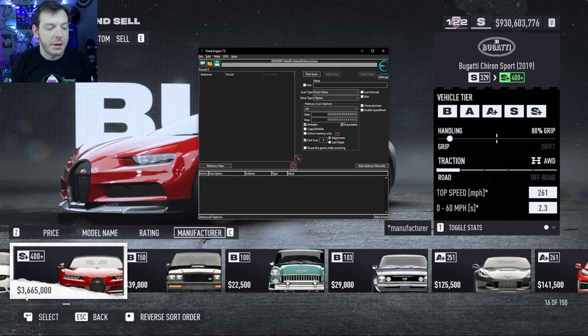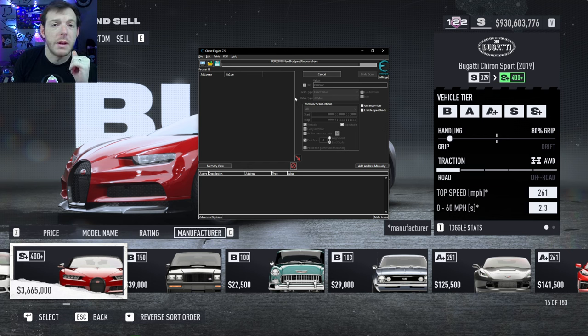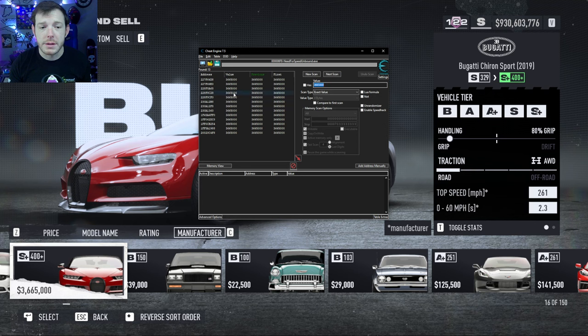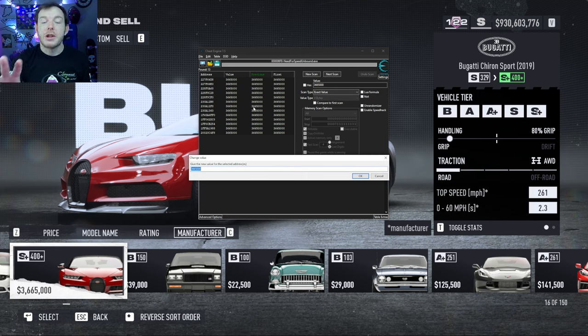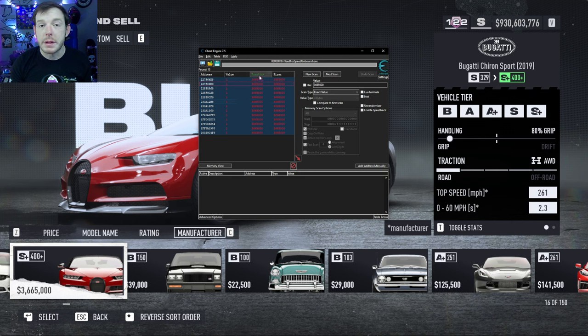The value of the Bugatti is 3,665,000. We're gonna search for that value within all the memory — so type 3,665,000 right here and click First Scan. It's the first time we've searched for that number using Cheat Engine. It does its thing — boom, it found 13 addresses. That's the memory portion of the game that has that value associated with it. I'm gonna make that car affordable. I clicked the top one, held Shift, clicked the bottom one — selected all of them. Right-click and, while they're all still highlighted, click 'Change Value of Selected Addresses.' Now I can change the value in memory to whatever I want — I'd like to get that Bugatti for one dollar. Click OK. Previously it was 3,665,000; now they're all one dollar.